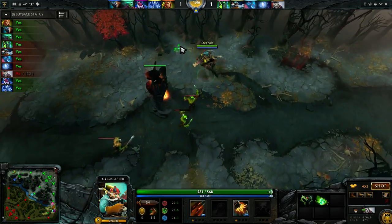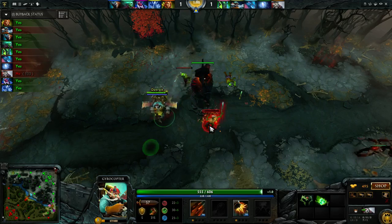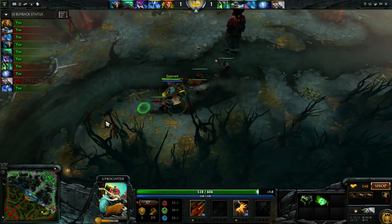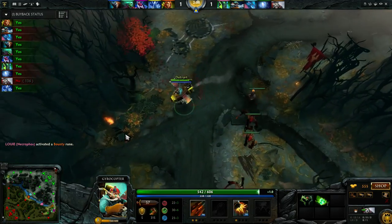I'm last hitting under tower. With 54 damage, I should have last hit it once and then let the tower hit the melee creeps five times — so it should be two hits here. I don't get that, but that's all right. It's really hard to get these last hits under tower with low base damage and creeps on top.